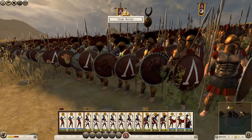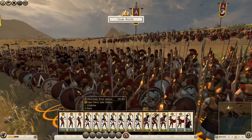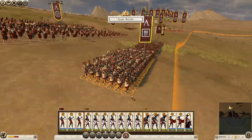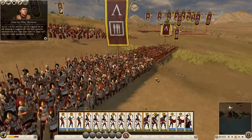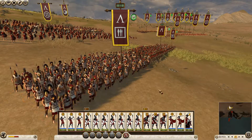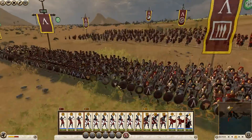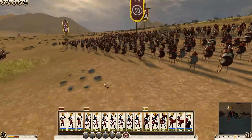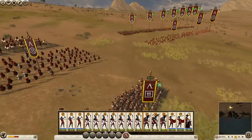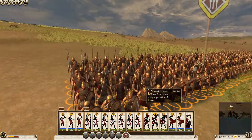My deployment is ready — no need for any special formations since I don't have so many different units. My heavy infantry will go together with the general on the side. Behind them we have javelin men and light cavalry, while my middle is made up of bowmen and perioikoi hoplites.